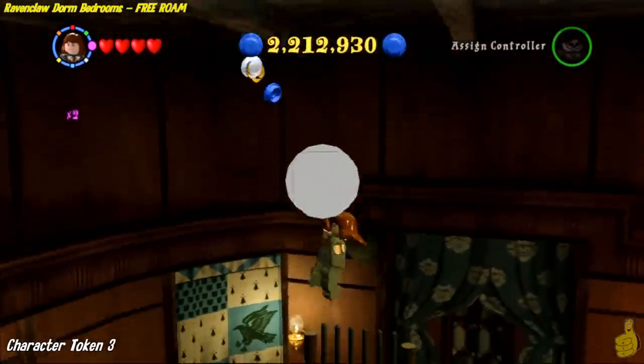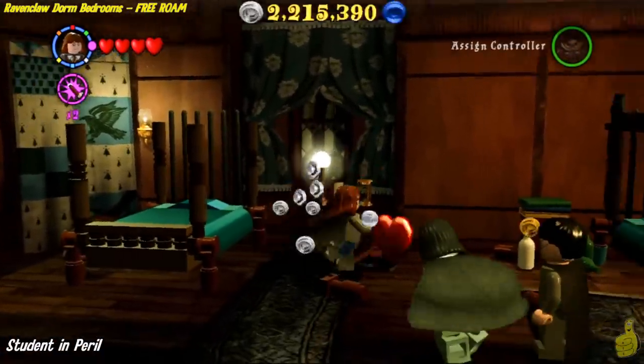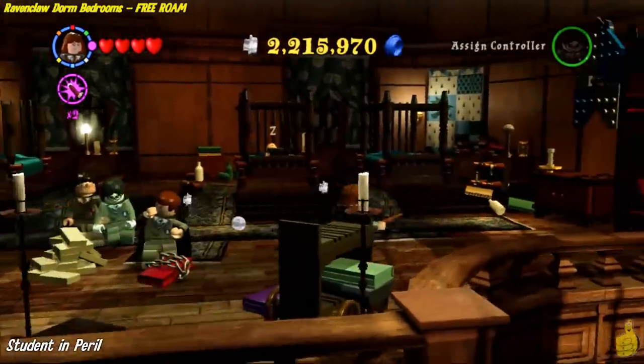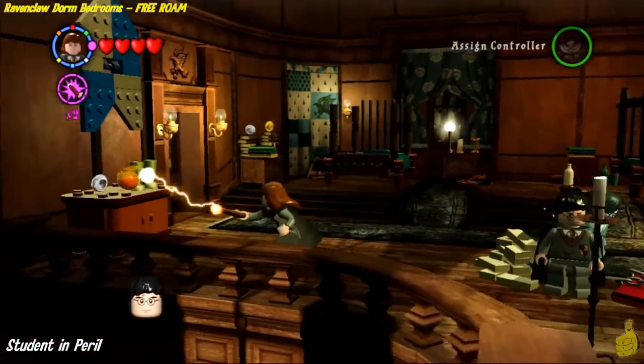The next item is on the first bed on the far left. Go ahead and zap the top off, then do what every parent has always told their kids not to do — jump for joy on the bed! Moving along, let's go ahead and save this student in peril by zapping the chain on the ground. It wraps up the book that was chasing him around.